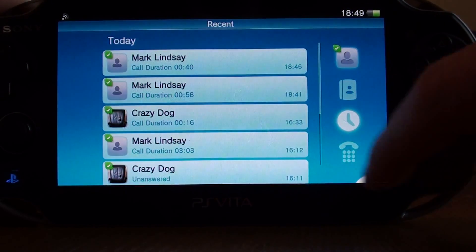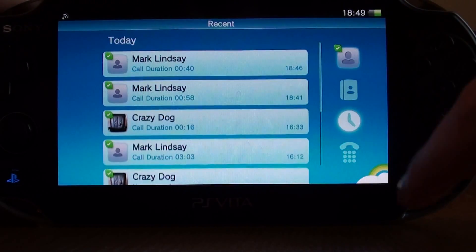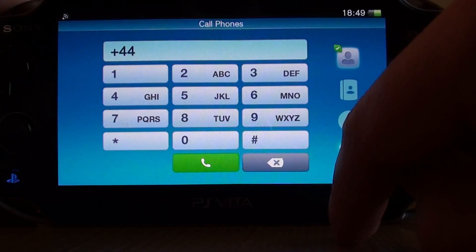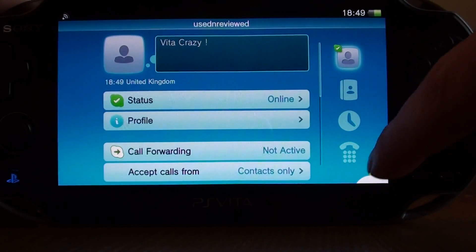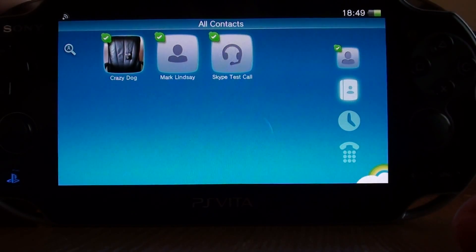The third tab down is essentially a list of your recent calls. The final tab allows you to dial a number, so if you want to call a landline or mobile phone you can do it through there using your Skype credit. So let's go and make a call and see how we get on.